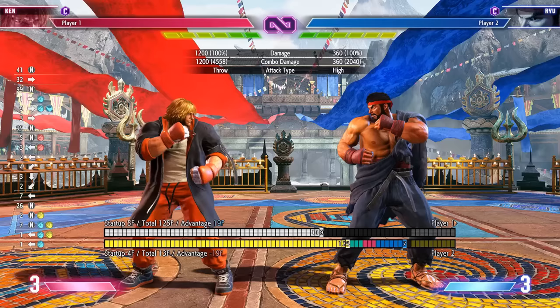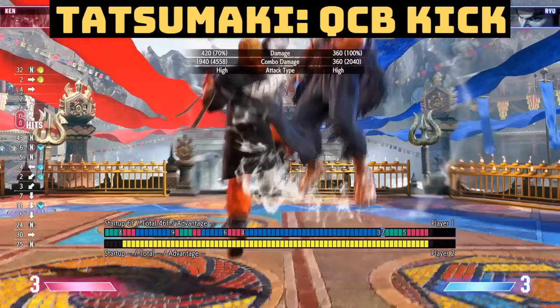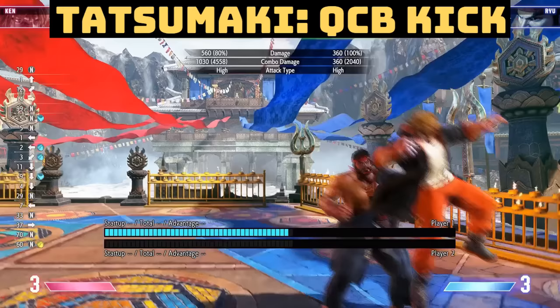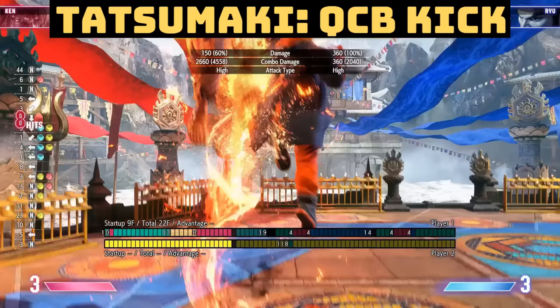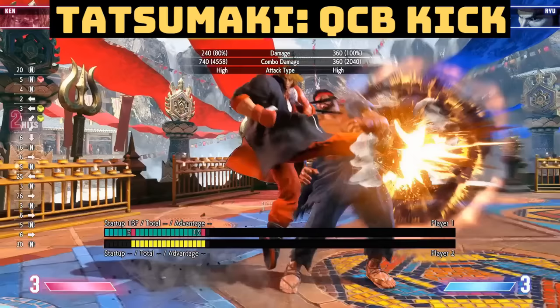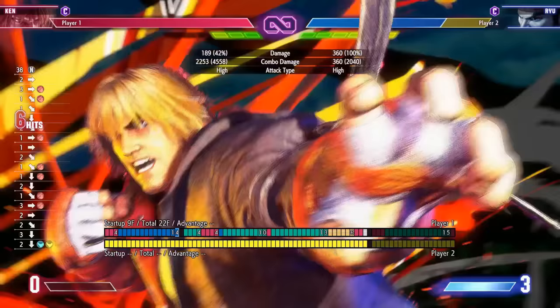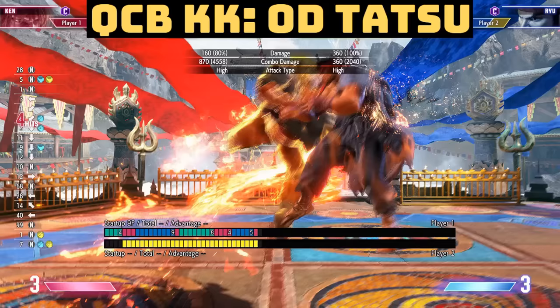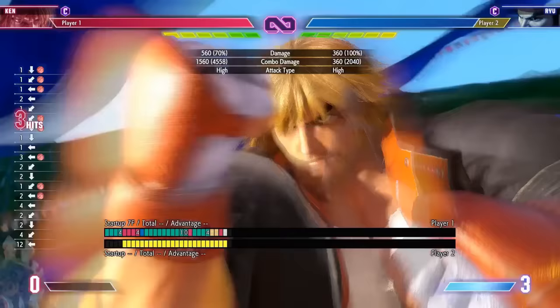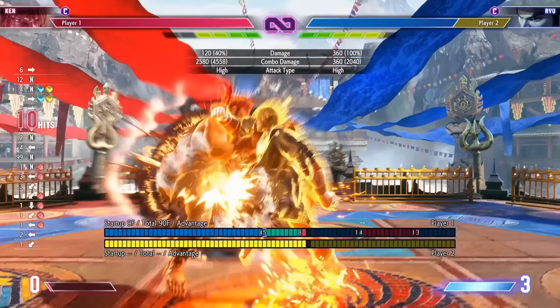Next is the Tatsumaki (quarter-circle back + kick). The light version can go into a medium uppercut from close range, but spacing matters — from further away it doesn't juggle as high so you can't get the uppercut. The medium version has a great knockdown and you can also get it from lights. If you dash twice and press medium punch, you'll counter-hit any button they press on wake-up. The heavy kick Tatsumaki — dash up once, press heavy punch and go into a combo. The OD uppercut is still fully invincible. OD Tatsumaki is more of a combo finisher with good corner control, and you can even use it after the non-cinematic level 3 super to push them toward the corner.